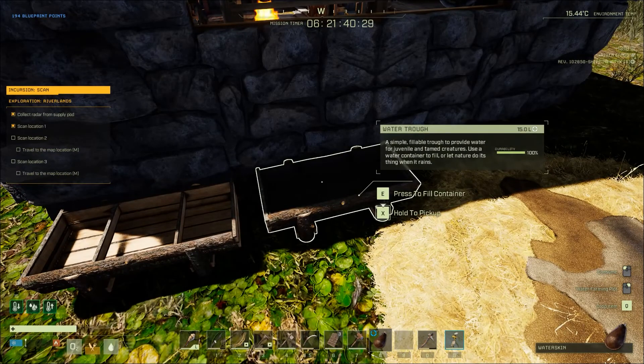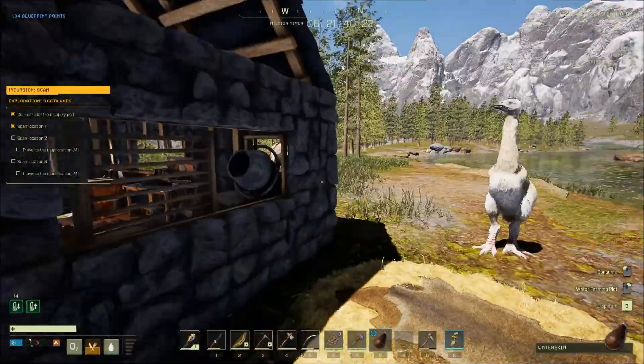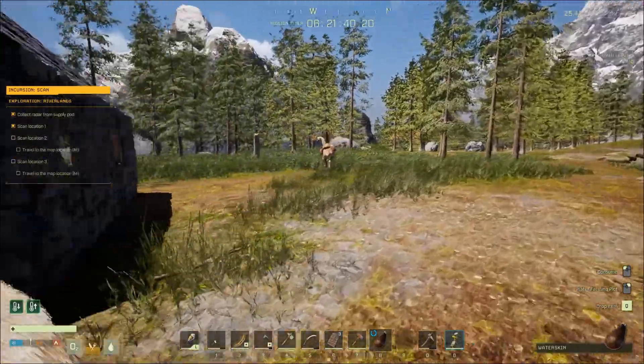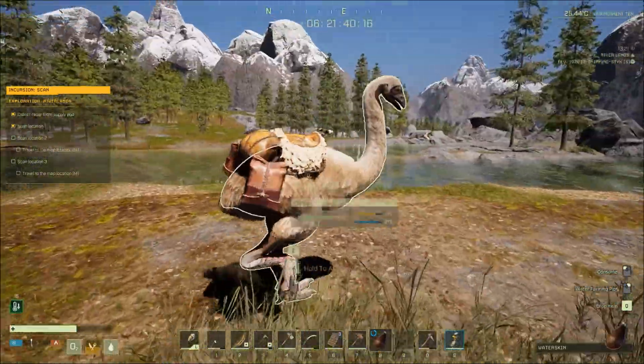Press E to fill the trough? Okay, so it's full. I just need to go find you food. Let's go find food.